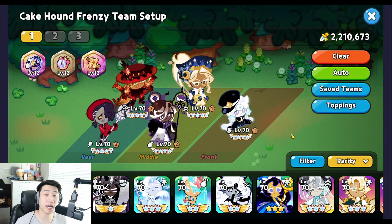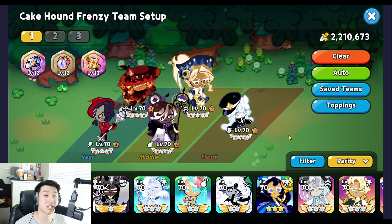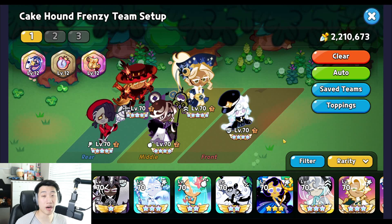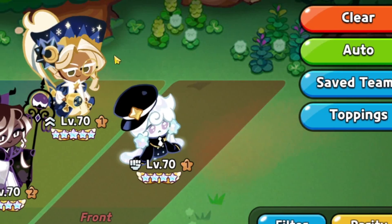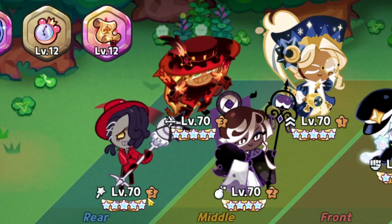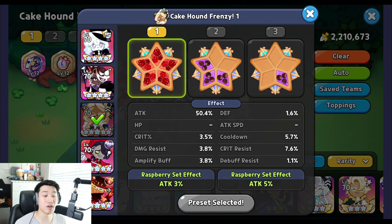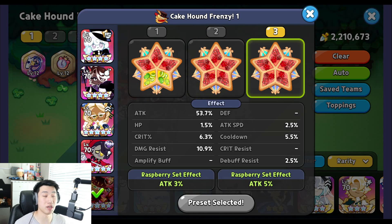The build is pretty much the same as Season 1, though there have been some changes to toppings for some cookies. The team is going to be Milky Way, Eclair, Alfogato, Rye, and Licorice Cookie. The toppings for every single one of them are going to be five Searing Raspberry.